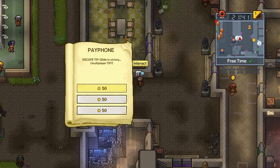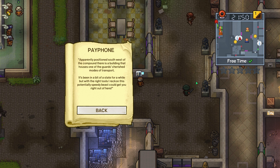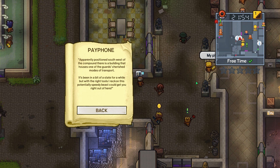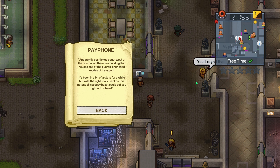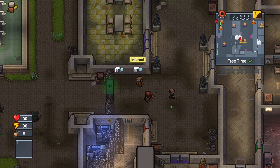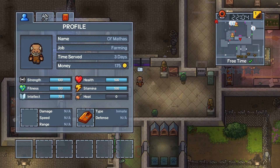I'm actually interested to see what these do. Give me a tip, fam. Multiplayer tip? No — Speed McQueen, Super Baseball Bat. Let's see what Speed McQueen says. Apparently, positioned southwest of the compound, there's a building that houses one of the guards' cherished modes of transport. It's been a bit of a state, but the right tools, I reckon, is potentially Speedy Beast. That is the most horrendous tip of all time. I know that tip — that's literally what I'm trying to do right now.